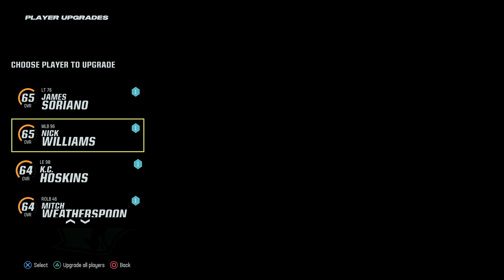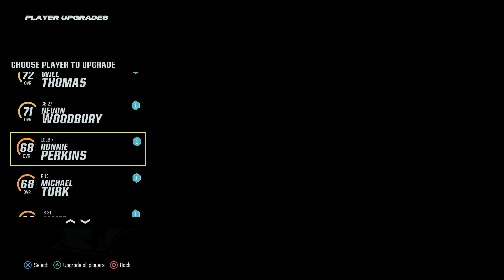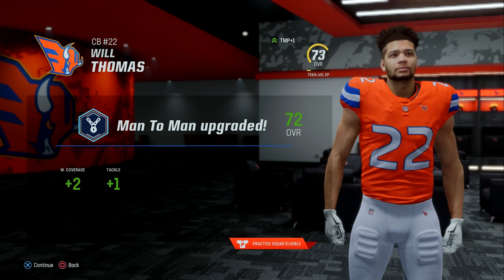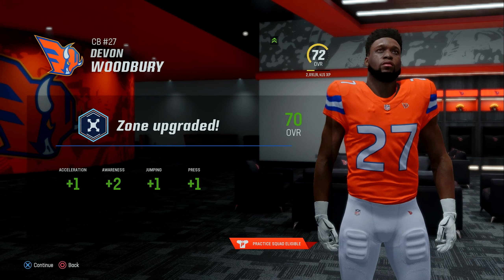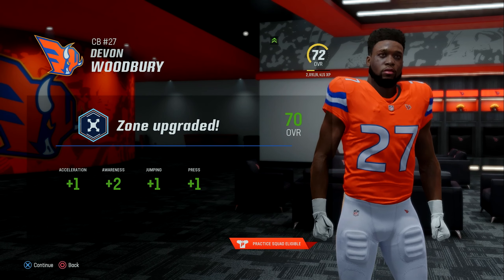I'm not going to go through everybody, but the only ones you will actually see the upgrade points of are going to be defensive back Devon Woodbury and Will Thomas. Our 5th round rookie Will Thomas will get plus 2 to man coverage and 1 to tackle. And our 4th round rookie Devon Woodbury will get plus 1 to acceleration, 2 to awareness, 1 to jumping, and 1 to press.